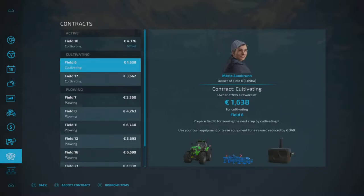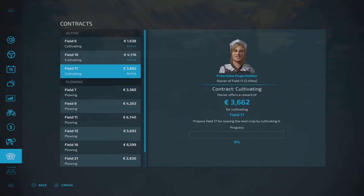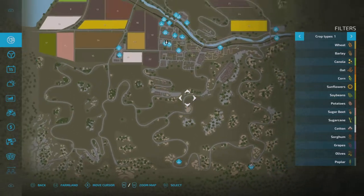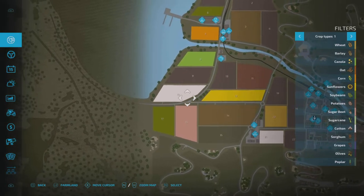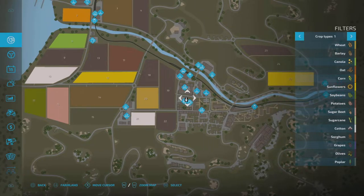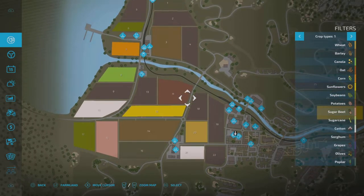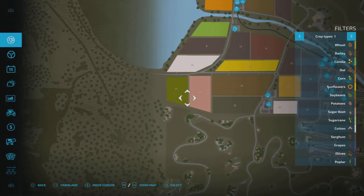So if we borrow the items on this one and then accept those two - excellent. So they are all still there. We've got fields six, ten, and seventeen. I have no idea where they are - six is there, ten and seventeen. Why don't we go to the shop.